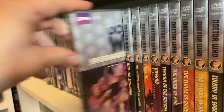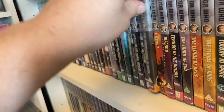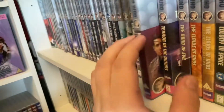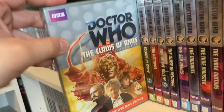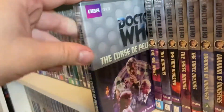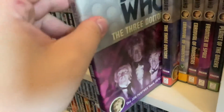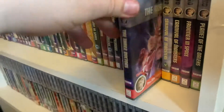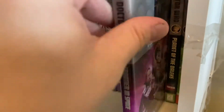The Seeds of Death and the Seeds of Death Special Edition, then going into the War Games. For the Third Doctor's run: Spearhead from Space normal and Special Edition, Doctor Who and the Silurians, The Ambassadors of Death, Inferno and Inferno Special Edition, Terror of the Autons, The Mind of Evil, Claws of Axos and Claws of Axos Special Edition, Colony in Space, The Daemons, Day of the Daleks, The Curse of Peladon, The Sea Devils, The Mutants, The Time Monster, The Three Doctors and Three Doctors Special Edition, Carnival of Monsters and its Special Edition, Frontier in Space, Planet of the Daleks, and The Green Death.